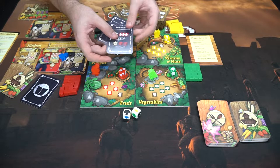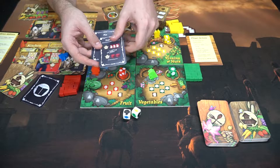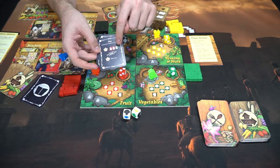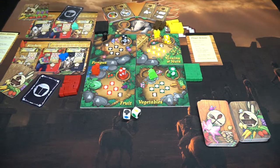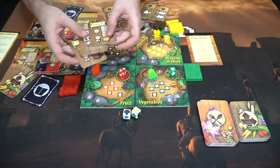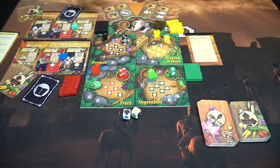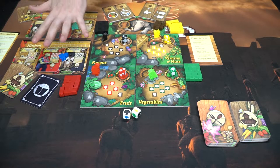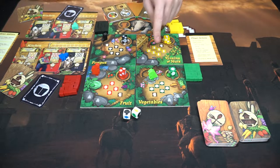Each player decides, places the menu they want, and discards the other. They'll also have three action cards, which either give you bonus points to attach to recipes or give you actions using arrows that let you interact with the board in unique ways. That's basically the setup: the player board, their kitchen with a basket that can hold up to ten items, and the food items themselves.